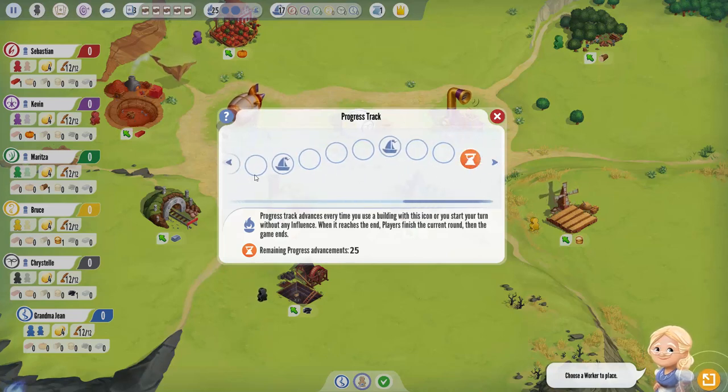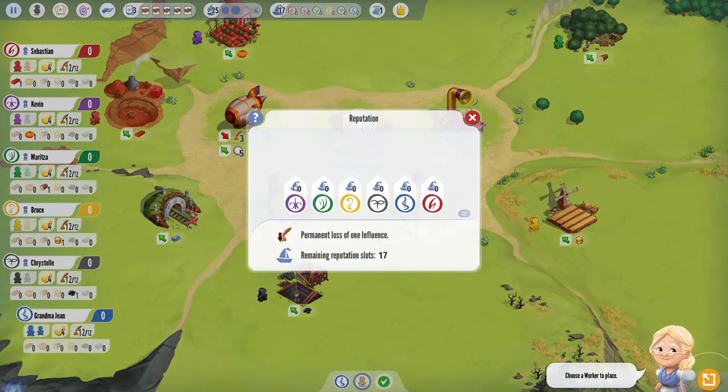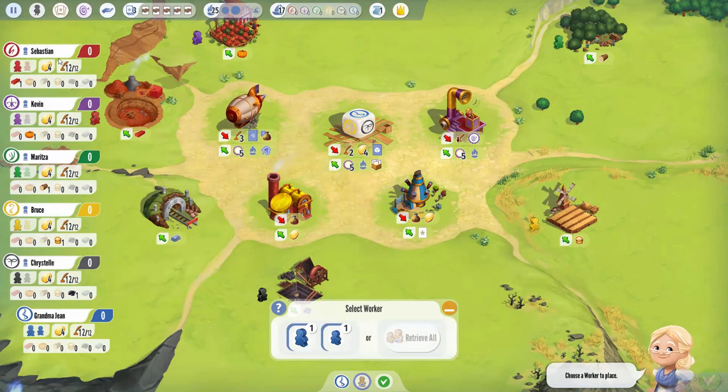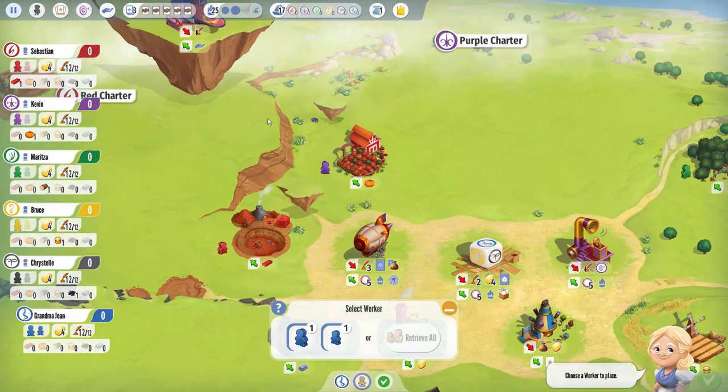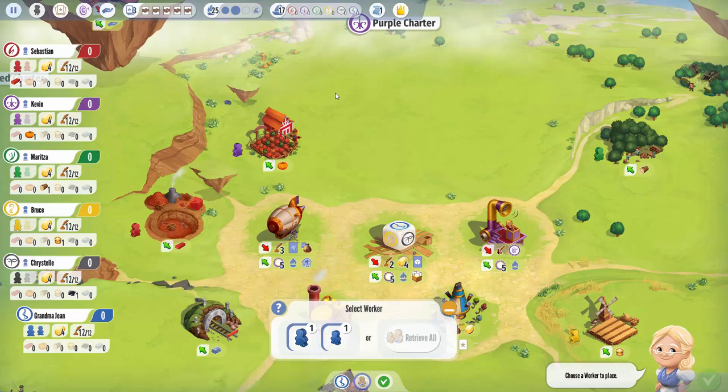When we get to the end we'll have the end of the game. The reputation track - we all start at zero but the person with the most gets 10 victory points, then seven for second, four for third, and it's friendly with ties. There are only 17 total spots you can claim, so the more we claim the less they can. Influence is one of our limited resources; we all have 12 to start. It costs three to build a building, two for the charterstone, one to claim an objective, one for the quota track, and one for the reputation track. That's one thing you've got to manage - where you'll spend those 12 influence because they're not easy to get back.